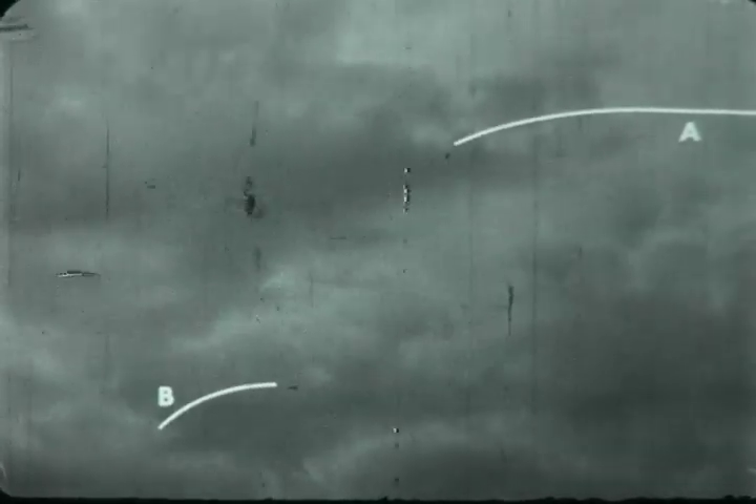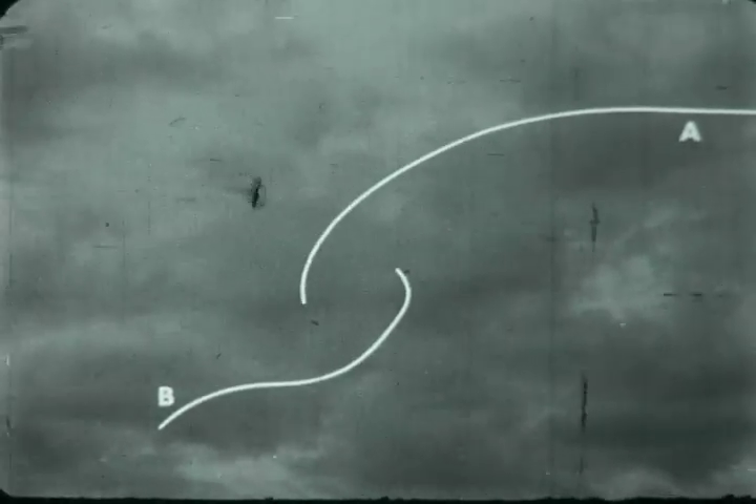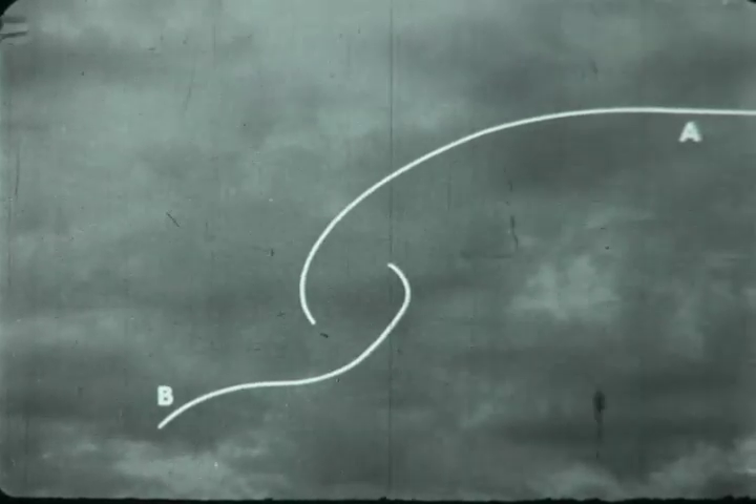Suppose he had done his slow roll like you did yours a moment ago — like this. You see, he dropped his nose, lost altitude, and thus didn't have enough air space to pull around for his attack. What's more, Plane B now has the altitude advantage. Don't — unless you want to get caught behind the eight ball — you'd better learn to slow roll in a straight line.